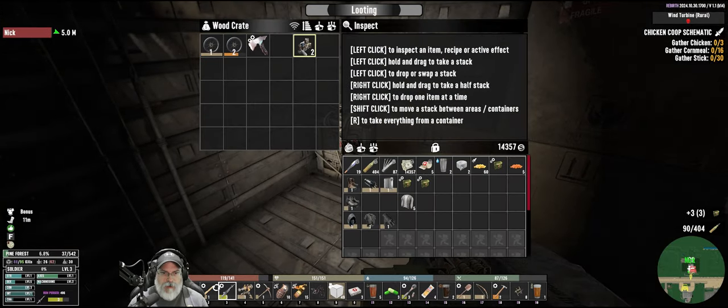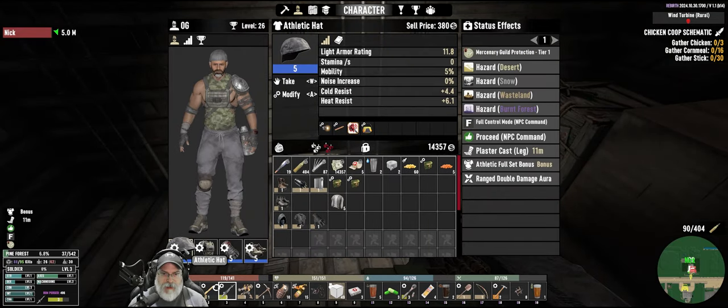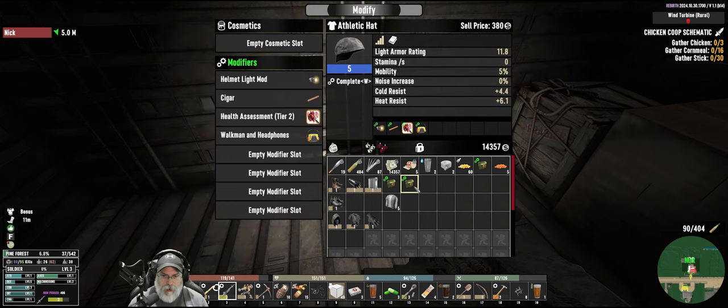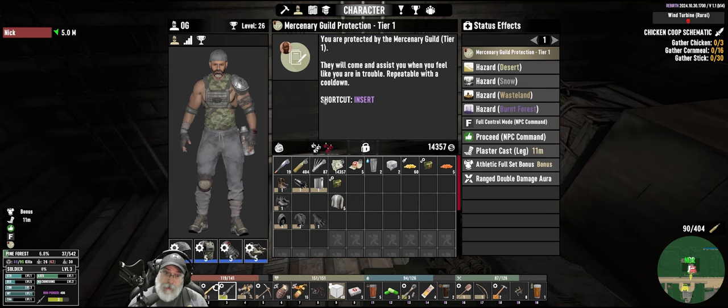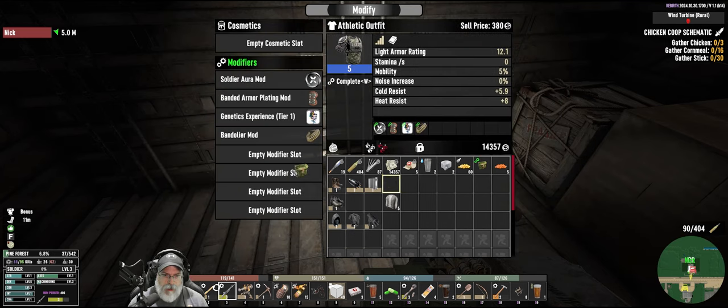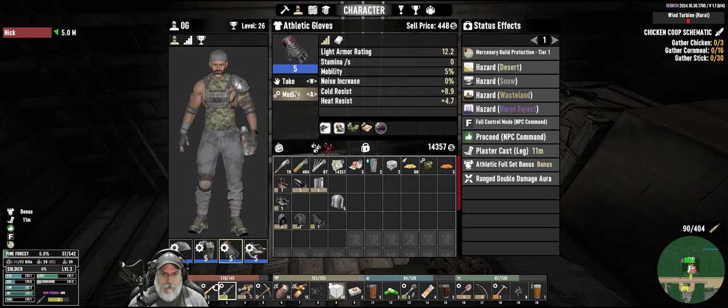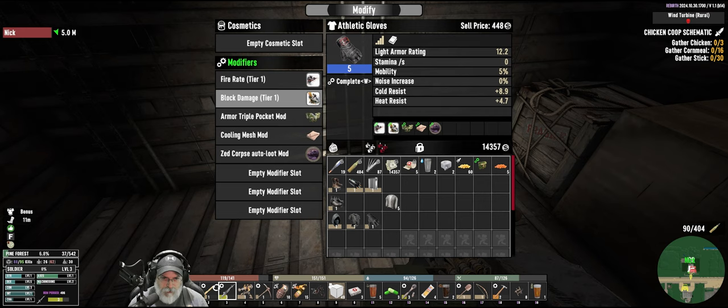Ramsey confirmed something — he's got it set up to where you can only stack a single pocket mod with another one. So you can't stack like a double and a triple, but you can stack a single and a triple, or a single and a double. Maybe a single and a quad, I'm not sure about that. It'll let me put this single on here, but if I tried to put a double in here it wouldn't work.